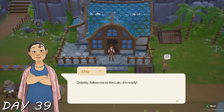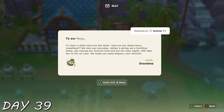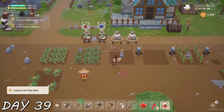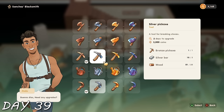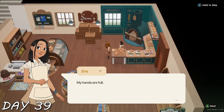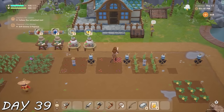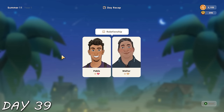Day 39 — Ling wanted me to come to the lab because she'd made me a brand new diving suit that lets me talk to the merfolk. My grandma sent me some stuff. I did my summer bundle for the goddess. My chickens produced way too many eggs, and I upgraded my silver pickaxe — being very productive today. I also had a cutscene with Eva the baker who needed help baking bread, and bought more seeds because I'm in my money-making era. I got a heart with Pablo and Walter for some quests.